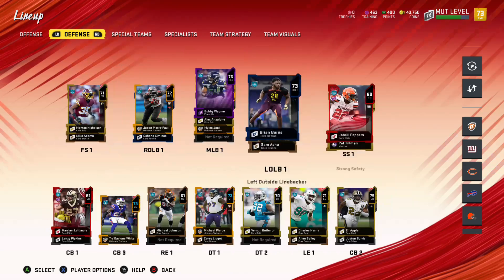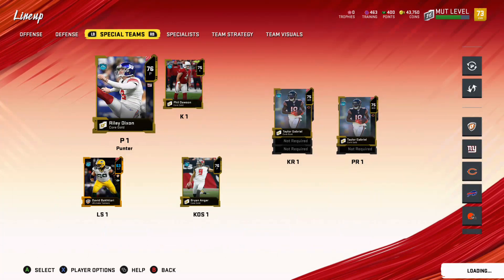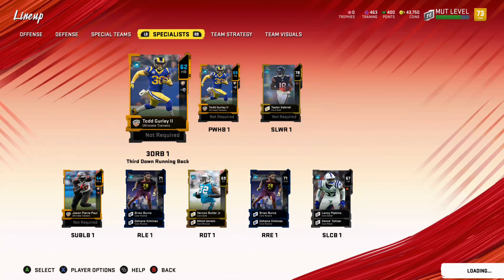Jabril Peppers I got just for training points — you can buy a pack with coins or trading. Not much has changed otherwise. I packed a new punter and I'm in the market for a new running back.